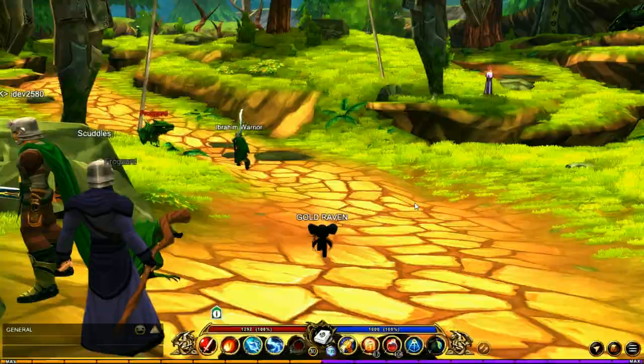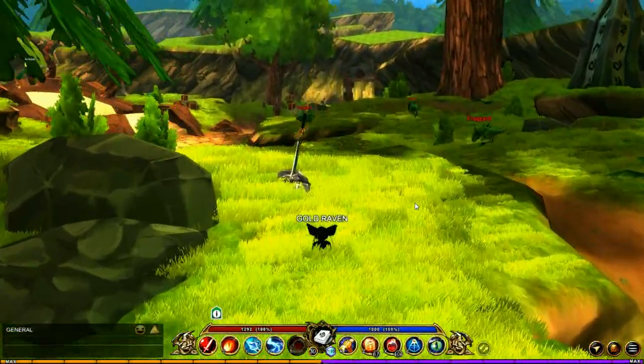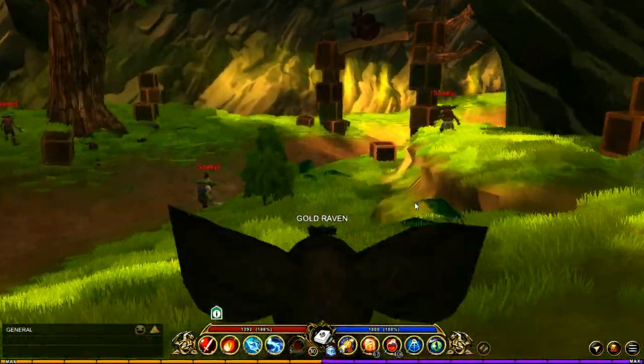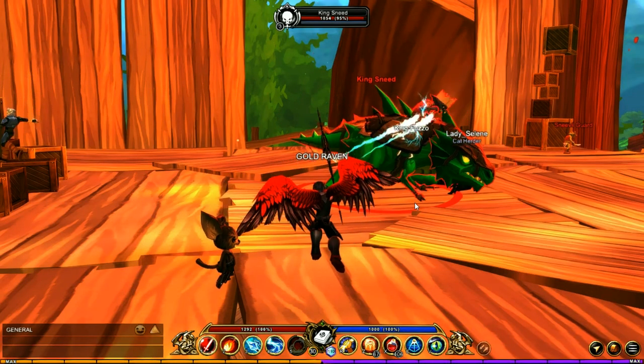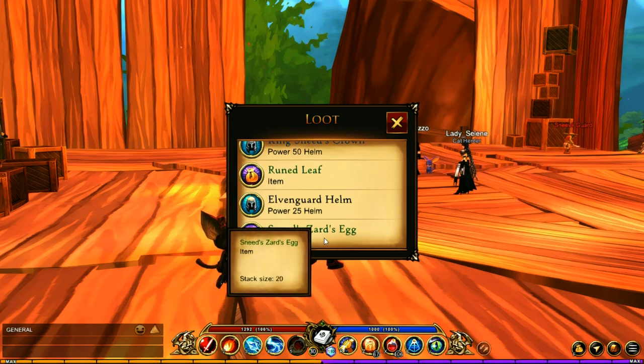Heading back out, we're going to head over to the Sneed Fort. At the very top of the fort you're going to find King Sneed. He has a chance of dropping Sneed's Zard's egg.